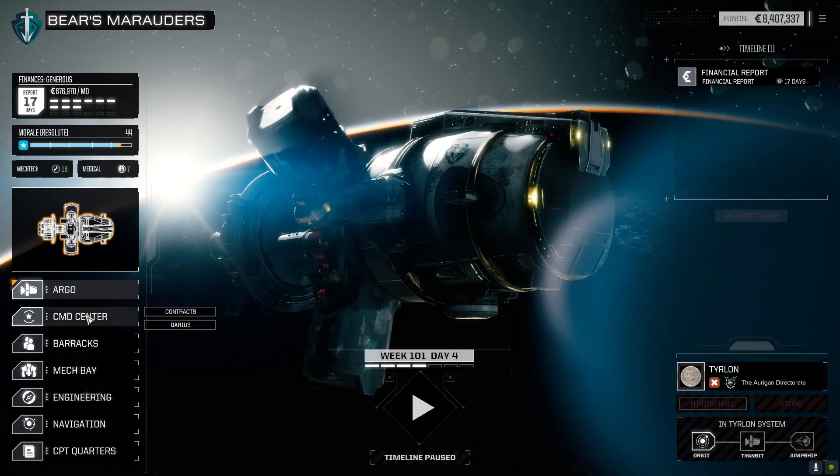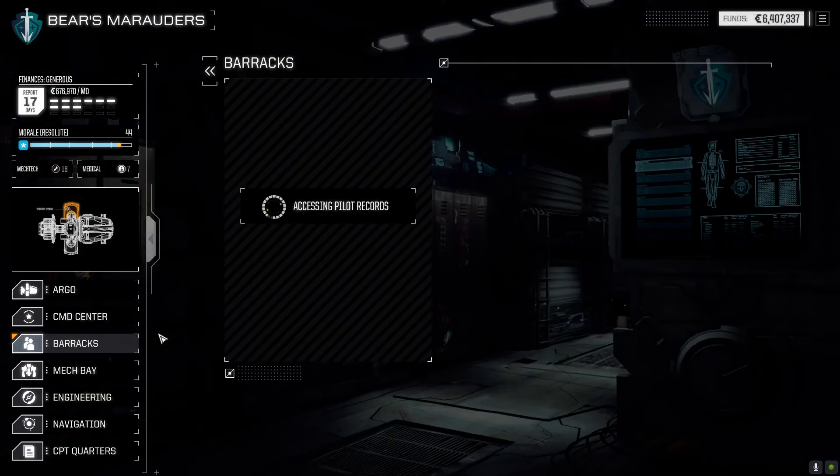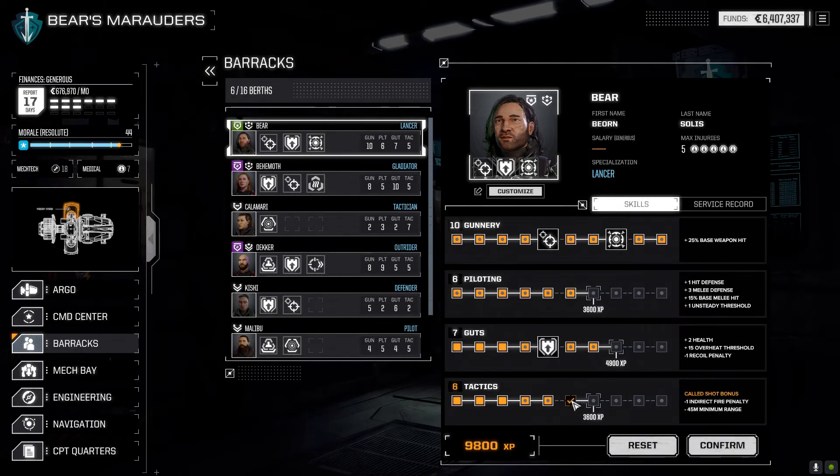Okay, so we've got a priority mission. I just want to quickly check the barracks and see if there's some experience to hand out. Bear's got 12,300. I kind of feel like it doesn't really matter too much at the moment. Cold shod bonus — let's do that. That's fine.